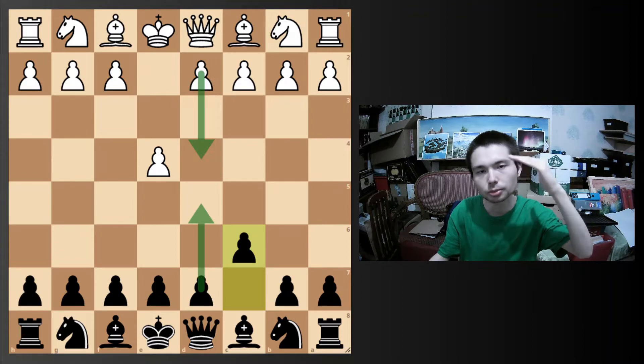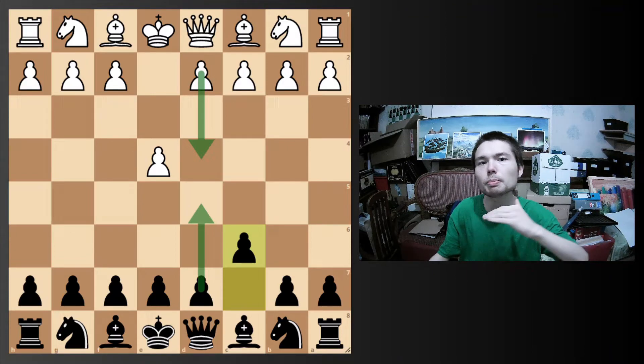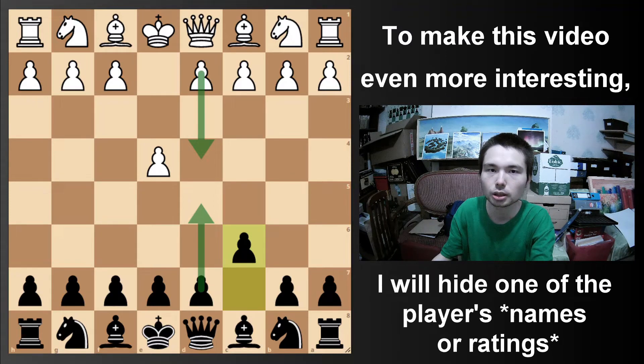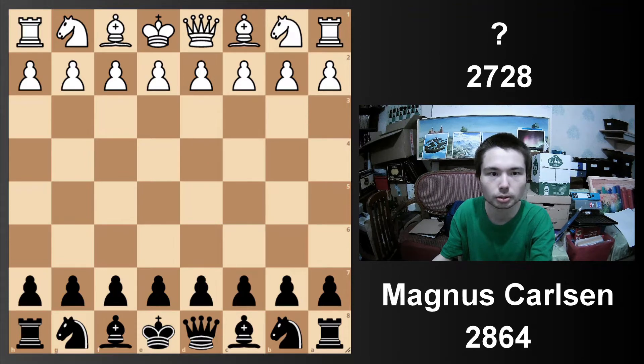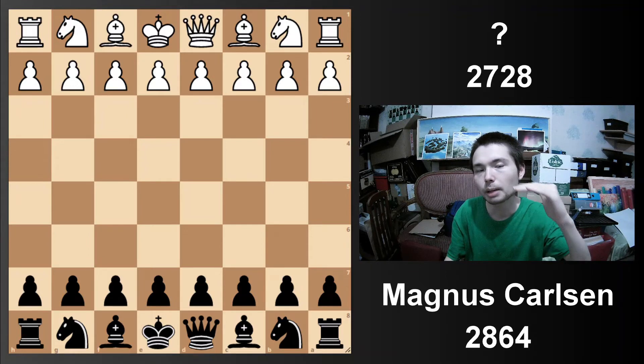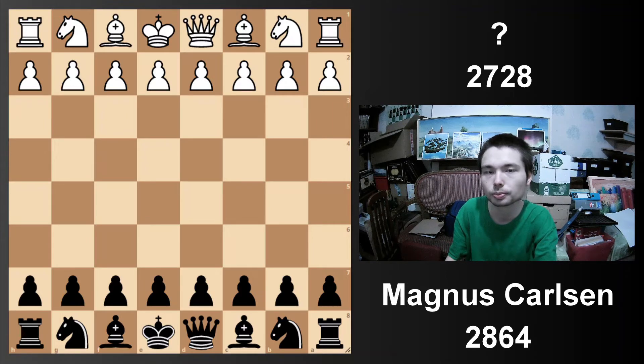We're going to start at the top, going through typical positions in one of the best openings for black. To make this video even more interesting, I'm going to hide one of the players. So first up, Magnus is black, but who has white? Throughout the video, I'll be giving some clues. You are going to learn how to play the Karo-Kann, how to play against many setups that white can use, and we're going to see it at a wide variety of levels.